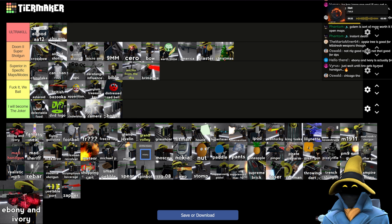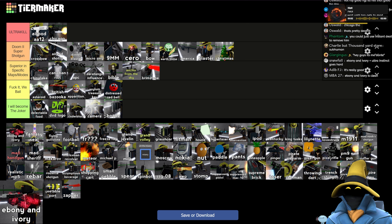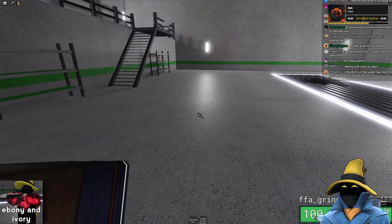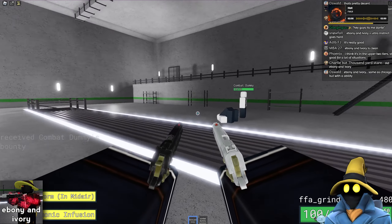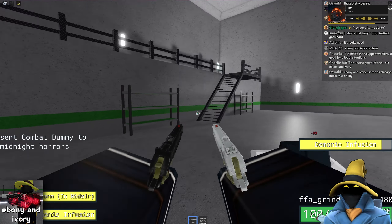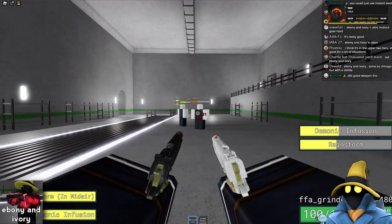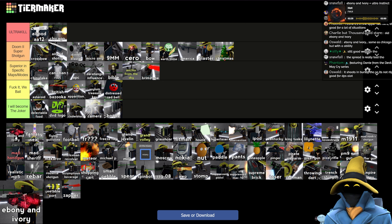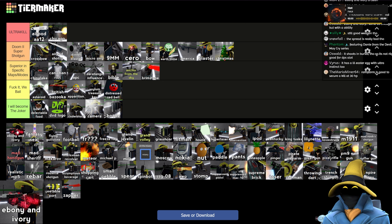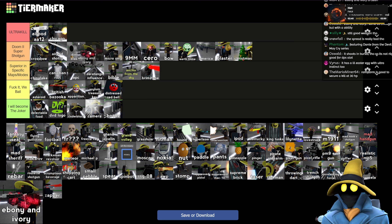Ebony and Ivory — used to be one of my favorite items in the game. I still really like it, but it's gotten nerfed slightly — it just doesn't do as much damage. Even still, I'm always happy to have Ebony and Ivory. You can hold down the button and shoot with decent range, even though there's a little bit of spread. You've got Demonic Infusion which does like triple the damage, and Rangestorm which is really cool with a pretty large hitbox. Even though it's been nerfed, I still really like this weapon — but it's definitely not Ultra Kill tier anymore. I think I'd still rather have this over the Micro SMG.